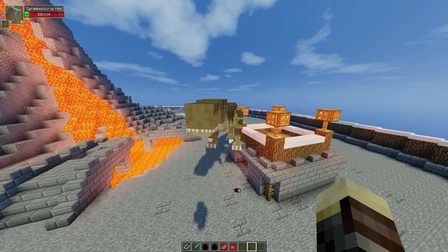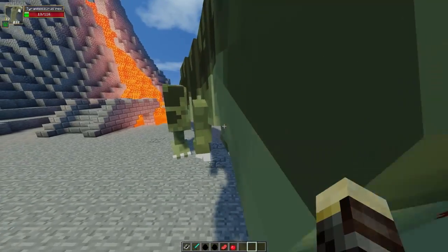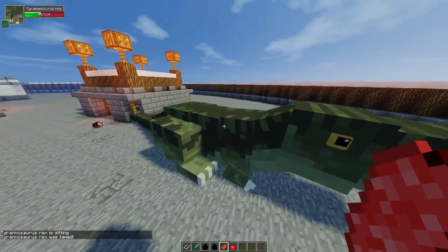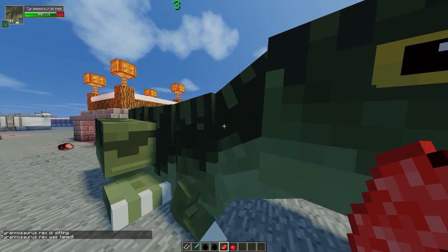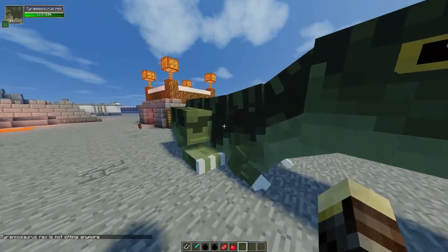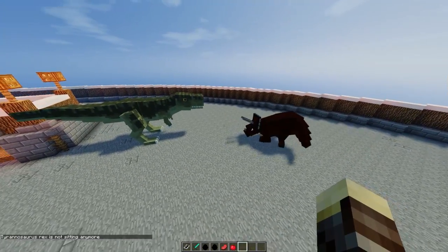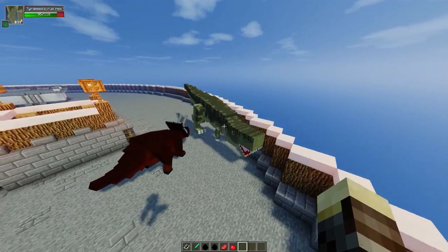As you can see our T-Rex kind of completely decimated our Triceratops. Now usually it's a 50-50 chance who gets the first hit, but the T-Rex almost died in that conflict. So using raw beef to tame our meat eaters — if I go ahead and feed the T-Rex, I eventually tame him. Now I can right click to make him sit and he looks really really cute guys. I can constantly keep feeding him beef so he can regain his health, and then we'll make him fight another Triceratops. Let's right click to make him stand again and spawn down another Triceratops fairly close to him — he's gonna charge into our T-Rex and knock him into the air.